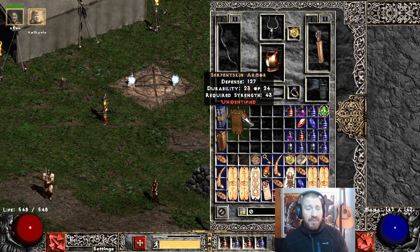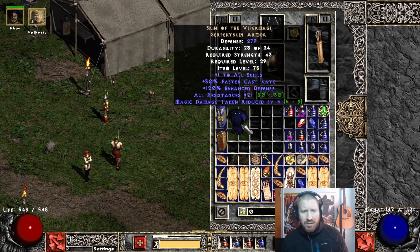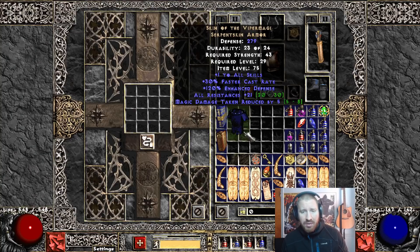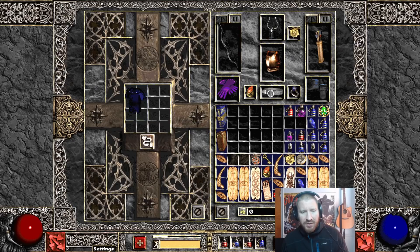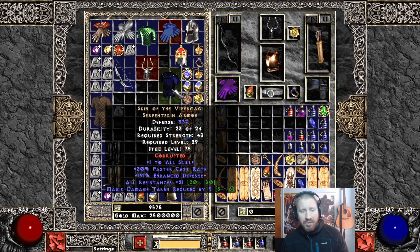Duriel Shell, Duriel Shell — this dropped from Nightmare Baal. That's bullshit — holy shit. It's one off from being the worst roll possible: 21 res and 5 MDR. That is so fucking shitty. But you know what? I'm going to slam that SOB anyway. Defense bullshit mod — it has some defense. I could obviously Lem Rune that thing and up it. We'll gain like 70-some defense or whatnot.